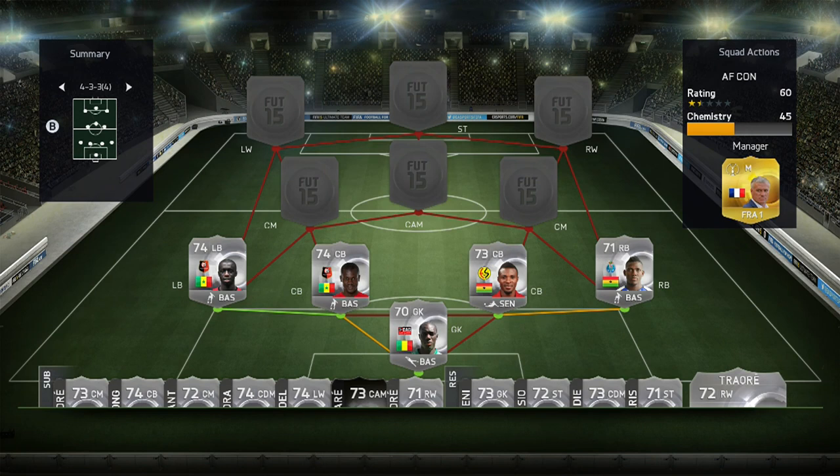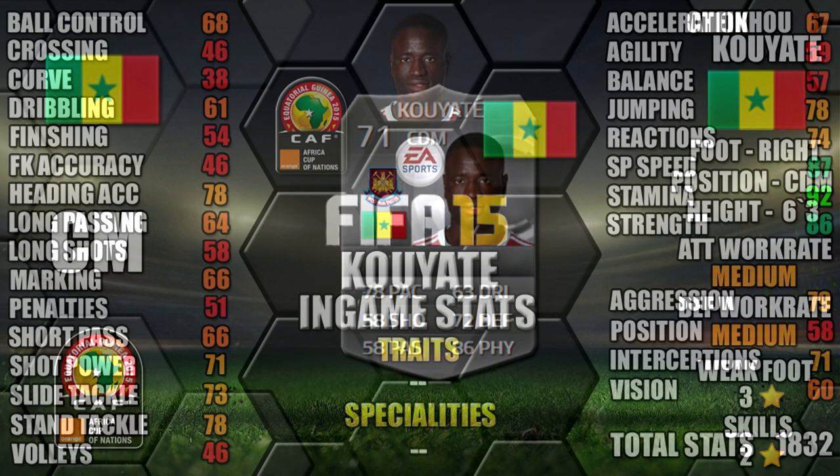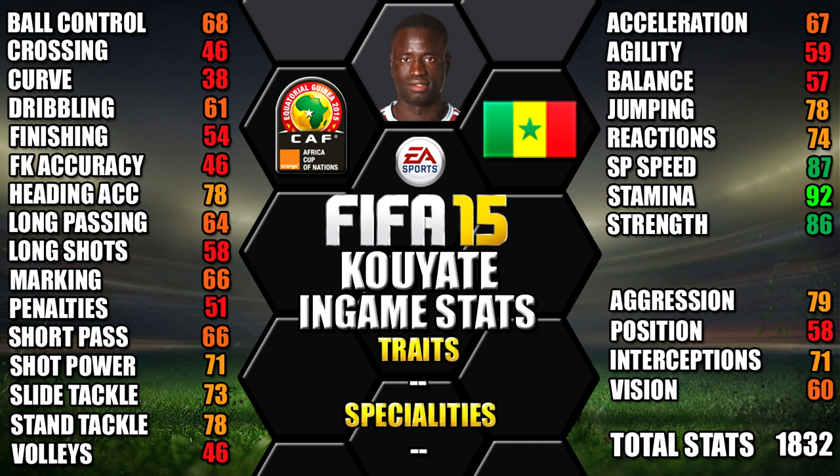Moving into our first CM is Kuyate of Senegal. He's right footed, 6 foot 3 tall, medium/medium work rates, 3 star weak foot and 3 star skills. His standout in-game stats are his 92 stamina, 87 sprint speed, 86 strength, 79 aggression and 78 jumping.